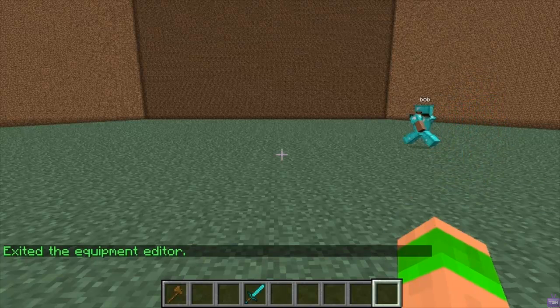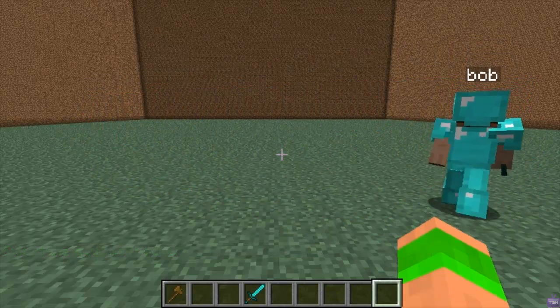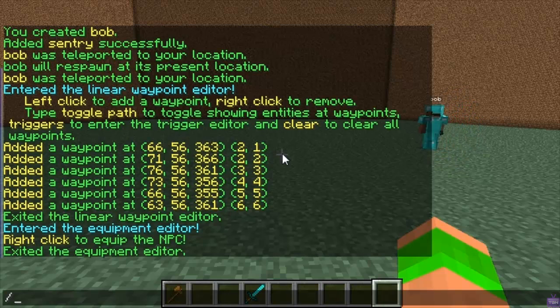As you can see, he's walking around the waypoint with his armor on and his sword, and he's ready to attack. Next, you have to set what the NPC will attack, so you do slash sentry target add.